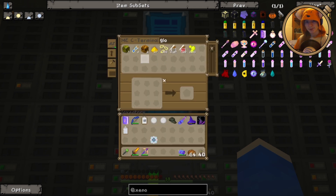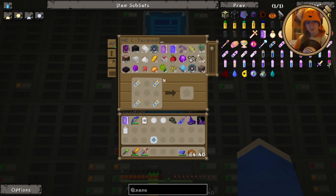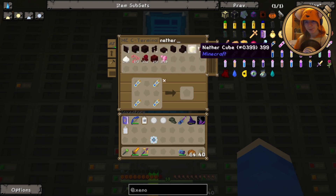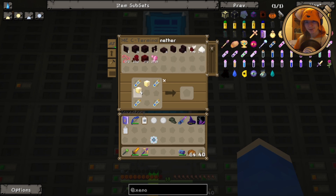One, two, three, four — there we go. Now, do we have a Rose? Apparently we don't. Let me grab the Nethercubes either way, because I know where we can find some Rose.